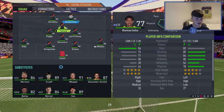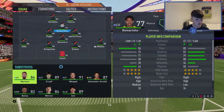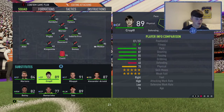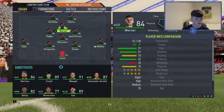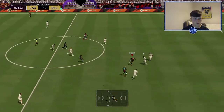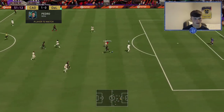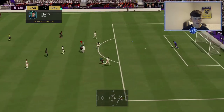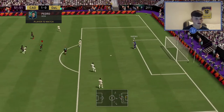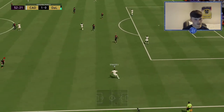Going to try Taliska at right striker now — putting Verna on and playing him at striker, Melay at CAM, see how that goes. Verna gets it into Taliska, trying the finesse shot — it's on target and the keeper's made a good save. Not bad from Taliska.